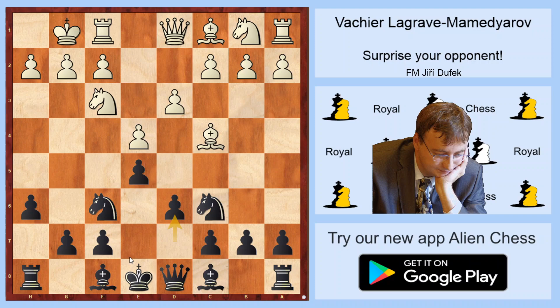And now Vachier-Lagrave played Re1, which is probably not a bad move, but maybe c3 is more precise, because it's not clear if the rook on e1 is good or not. Originally in the 80s, all players played g6 and after d4, starting to attack the center, with dxe being a pleasant threat to meet.